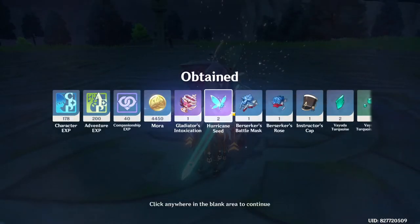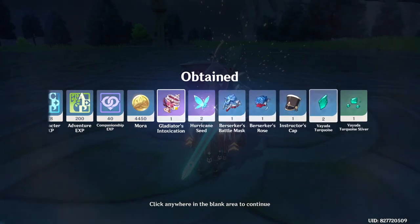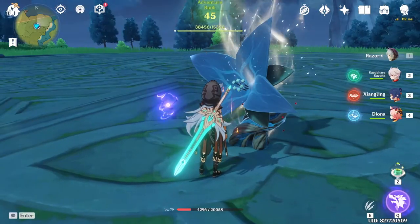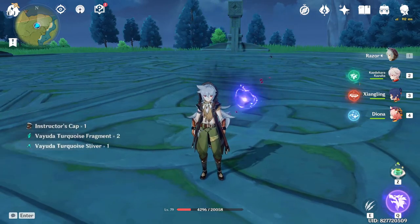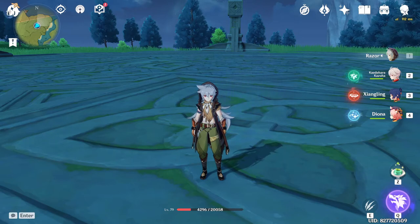As you can see, Hurricane seeds and 3 artifacts — 1 four-star, crit damage. We created the opening of the cubes and we will give the opening. That is it for today, I hope you all liked this video. See you soon, bye bye!